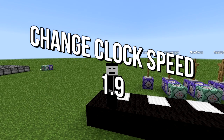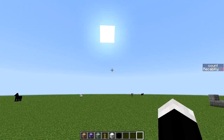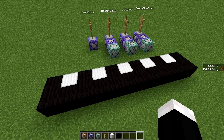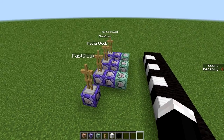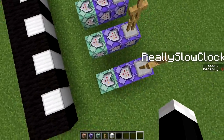Hello everyone, Wreckabilly here. Today I want to show you how to do different speeds of clocks in 1.9. Now in 1.8 and previous versions, we were able to do almost the same thing, but now we have different types of clocks. So I thought we'd go ahead and revisit for any newcomers to command blocks.